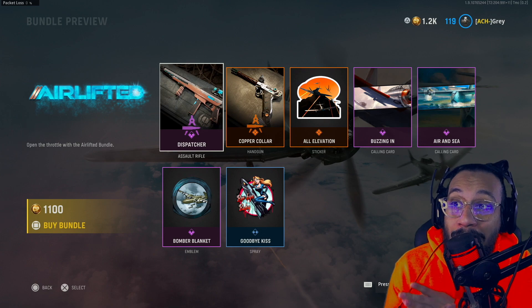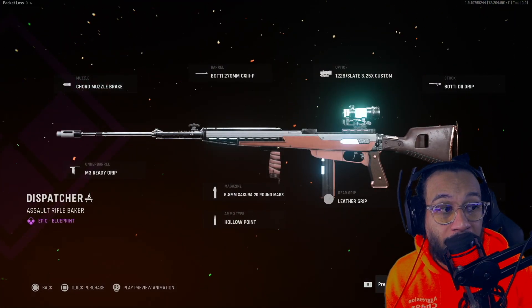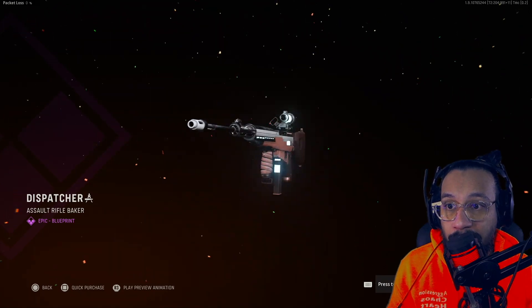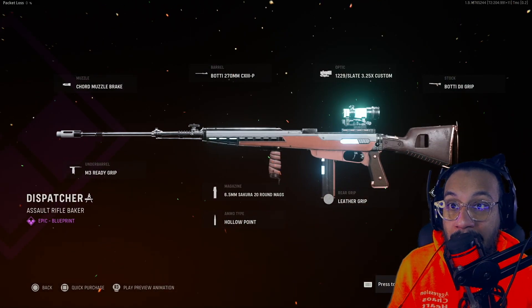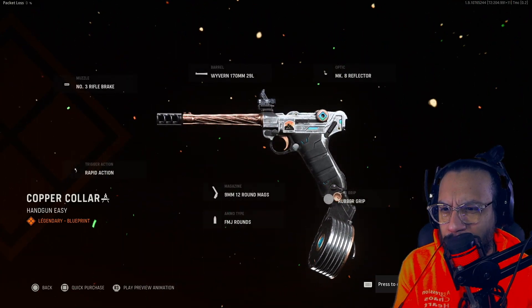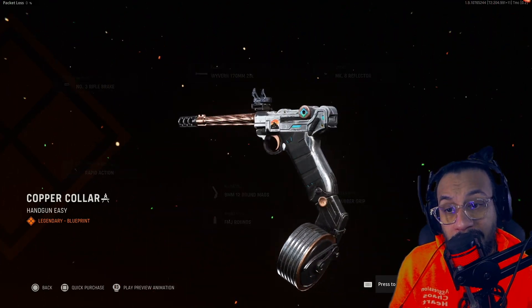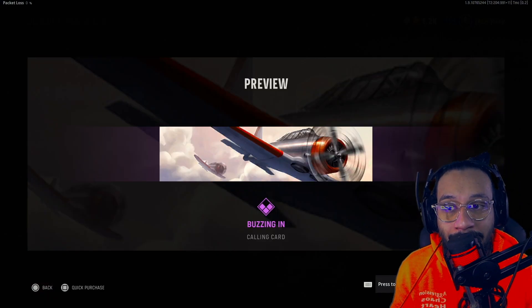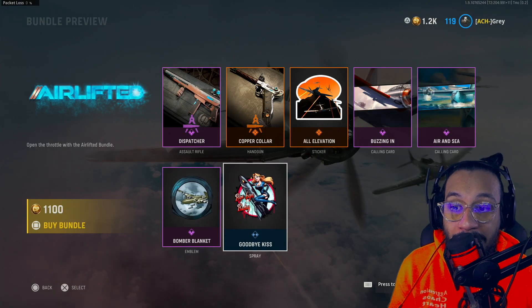First up in this bundle, you get an absolutely beautiful blueprint for the Itra Burst — it's called Dispatcher. Look how awesome this thing looks. I was confused for a bit and thought it was for the Automaton, but it's for the Itra Burst. Look at the glow this thing gives — wow. Alongside that we get a pistol blueprint called Copper Collar. We also get a sticker called All Elevation, a calling card called Buzzing In, another calling card called Air and Sea, an emblem called Bomber Blanket, and a spray called Goodbye Kiss.